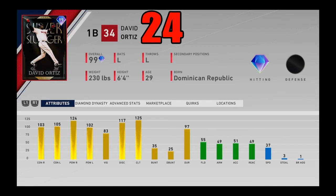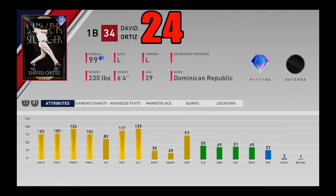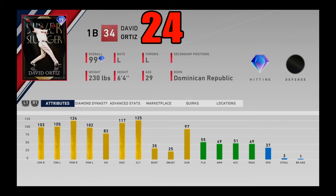At number 24, we got Big Papi David Ortiz — the Silver Slugger card you get from the fifth inning program, probably one of the best inning programs in the entire game. Of course David Ortiz is known for one thing and one thing only — his bat. He is just going to absolutely destroy everyone with it. He's a stellar hitter, plays way above his attributes. The fielding of course isn't going to be great and the speed of course isn't going to be great, but there's only one thing you have to say to convince people that he's good — he is a beast.